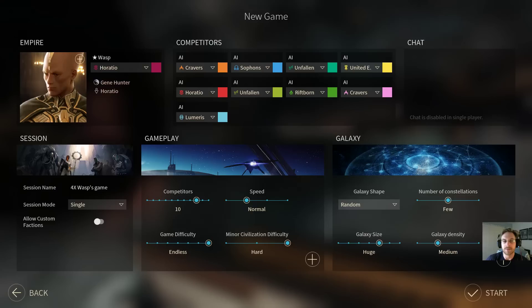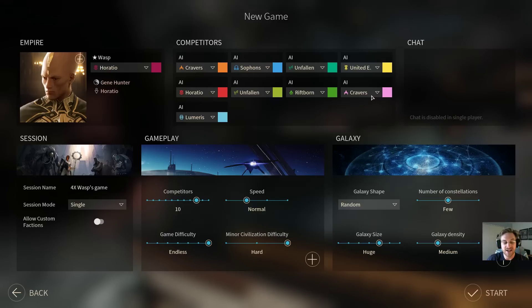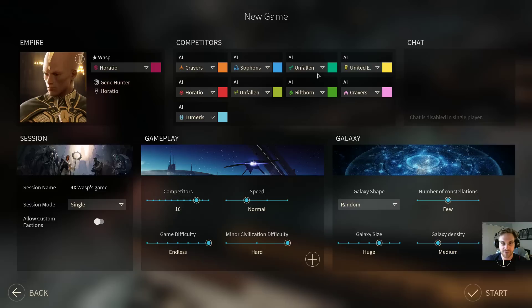Welcome everyone to another 4X Alchemist Expert Guide. I'm David and I'm going to be playing the Horatio today. We have our standard endless difficulty, 10 competitors, all that jazz. If you've seen any of our other videos, it's all pretty much the same. The only difference is that since a recent patch, the Unfallen have been fixed, and I think they are by far the strongest race, so we're using two of them as AIs just to make the game a little bit more competitive.